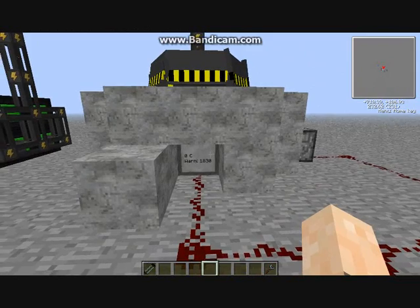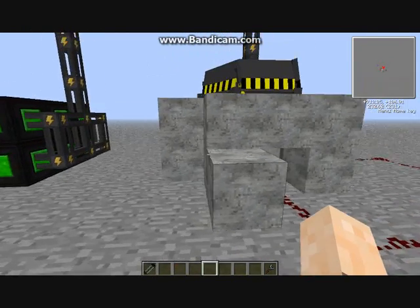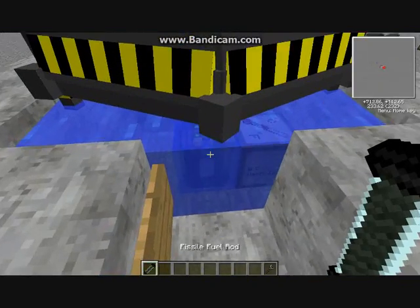You're going to be getting high amounts of power. It does explode at 2000 degrees, so anything up to there you should turn it off. Now I'm going to put the fuel rod in to see what happens.